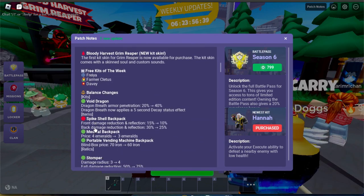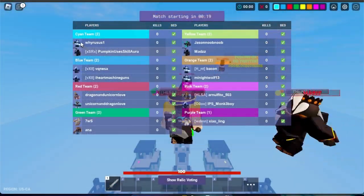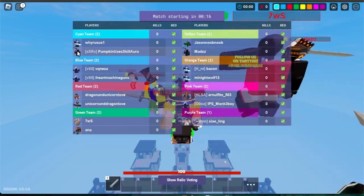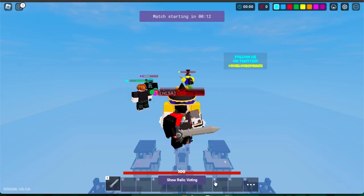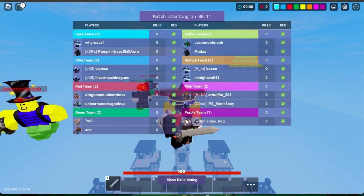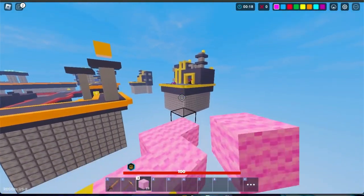Let's go into a match and see the new scoreboard. As you can see here, the scoreboard looks really clean, and they also made it so that you can see what kits your enemies and teammates are using. I feel like this new look is very cool, but it takes up the whole space on my screen so I can't have the leaderboard open while I'm playing.